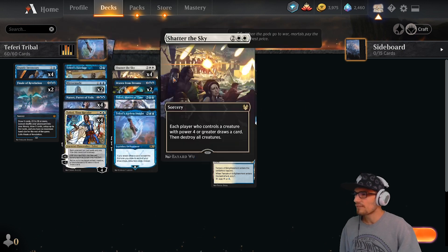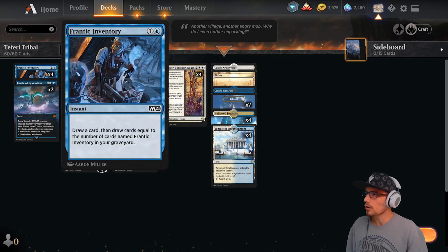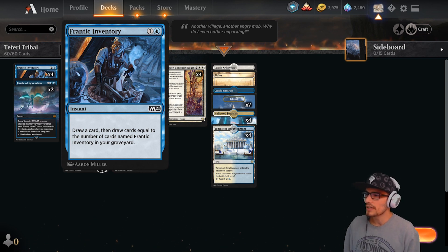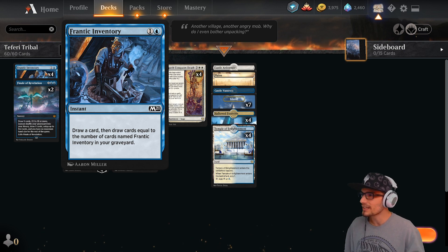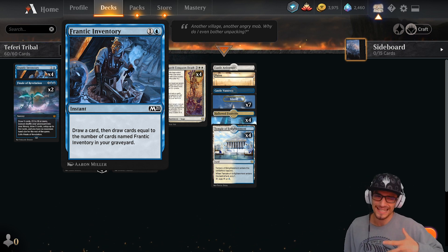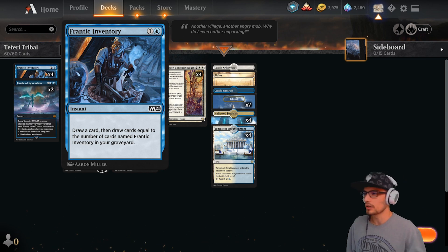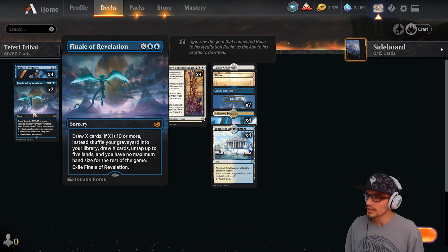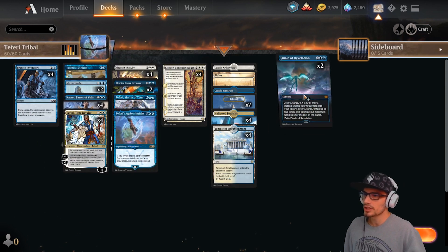Teferi Tribal Mill starts out with four copies of Frantic Inventory. This is a two-drop instant — draw a card, then draw cards equal to the number of cards named Frantic Inventory in your graveyard. It's a really cool draw spell, especially as the game goes on and we acquire more of them in our graveyard, so it just gets stronger and stronger.